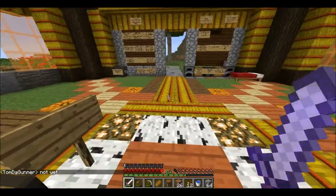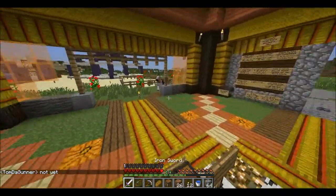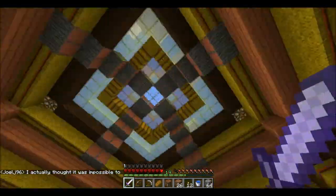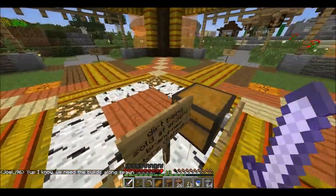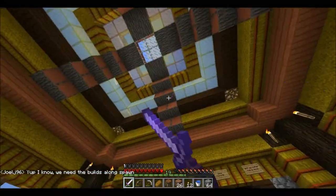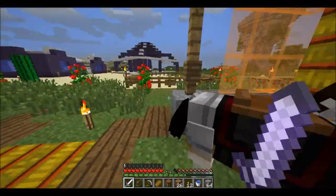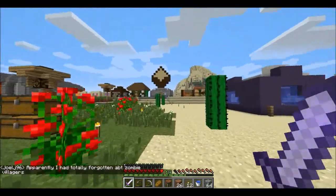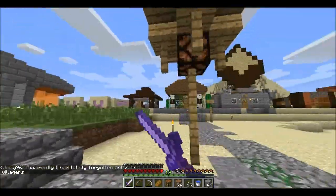This is going to be a quite short episode because I don't really know what to do. I'm just going to show around the spawn and show you my house. I have no idea who built any of this stuff but this is the main spawn area. It's beautiful - a bunch of random cars and this new fancy wood which I really need to get saplings of.